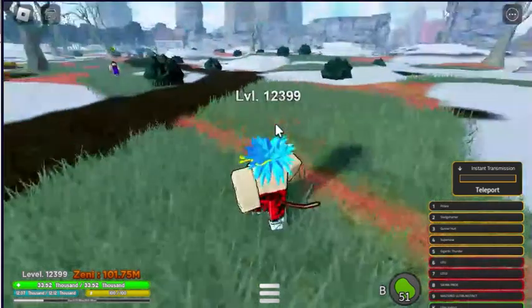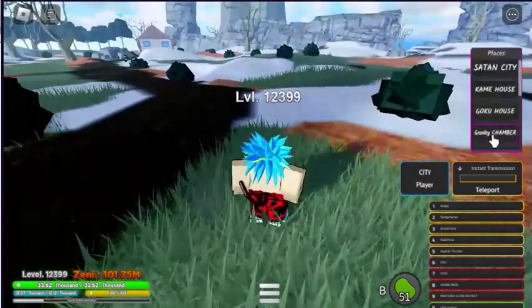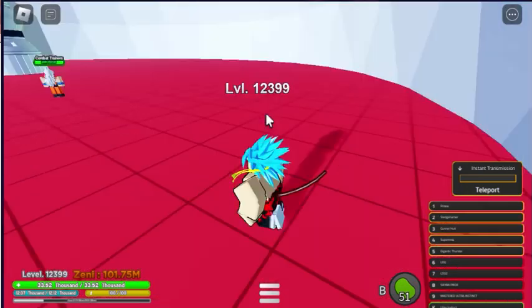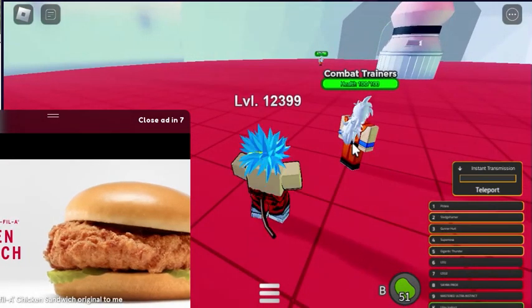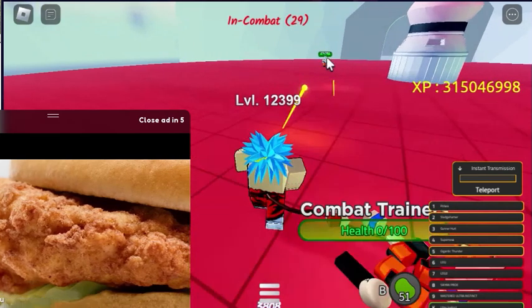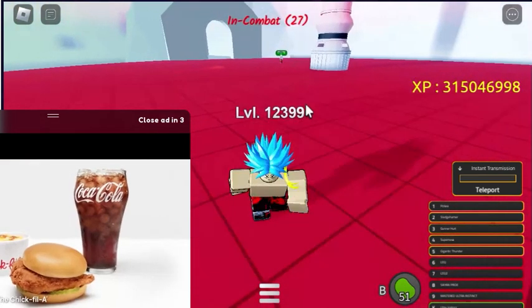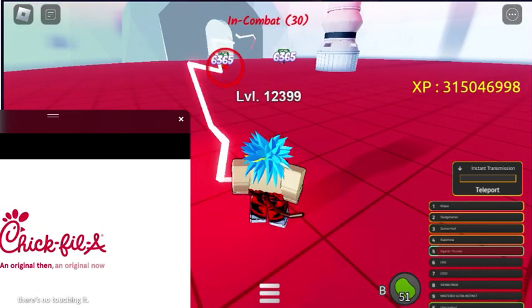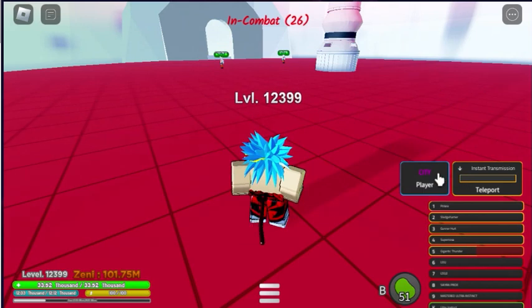Then we have the main lobby again. Then we have the gravity chamber — you can turn around and get XP. It used to give out Zenny but not anymore for some reason, but that is the gravity chamber.